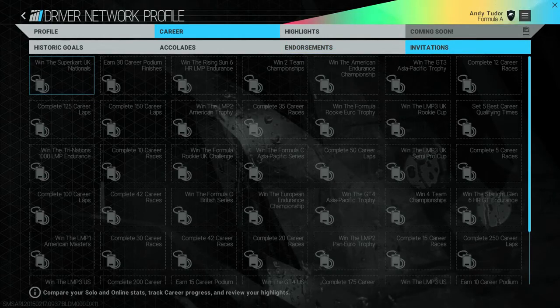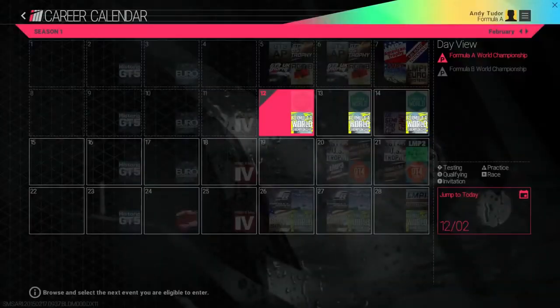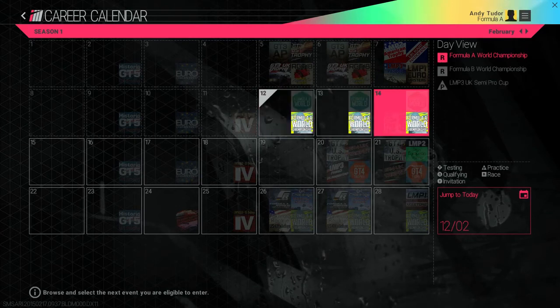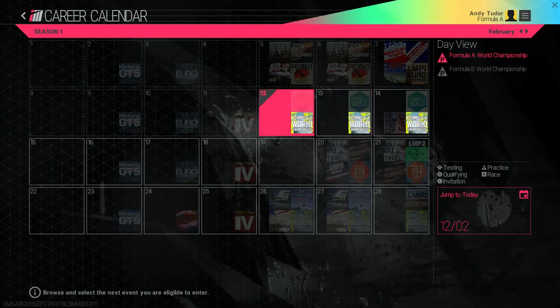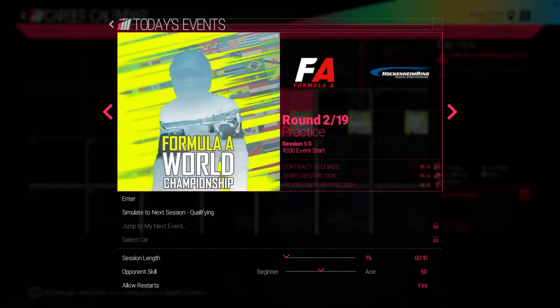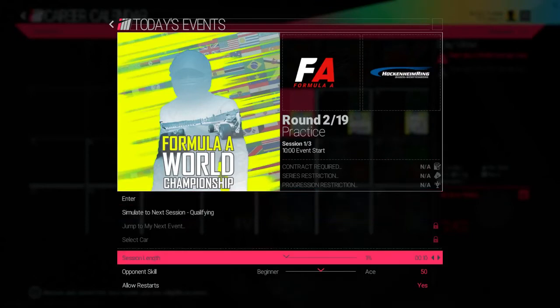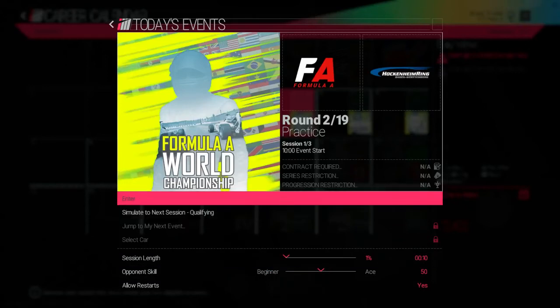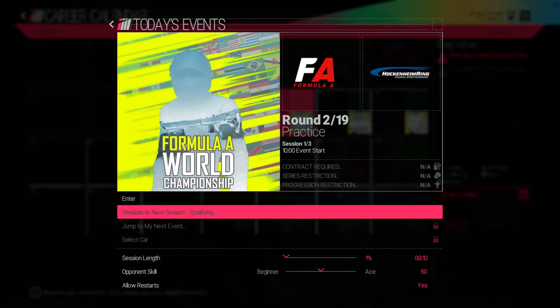We'll take a look at other parts of the driver network in another video. Jump into your career calendar and you'll see all the events scheduled that season — this should be very familiar to fans of sports games and those that follow motorsports in real life. Select a day and you'll get more detail on it along with your eligibility and the ability to set their length and difficulty. This is just another example of how Project Cars caters for veteran racers and newcomers alike. The first event this year is a practice session at Hockenheim — you can either play that event or simulate it and move on to the next. So let's move straight to the qualifying session, which we'll head into in the next video. Stay tuned for that coming soon.